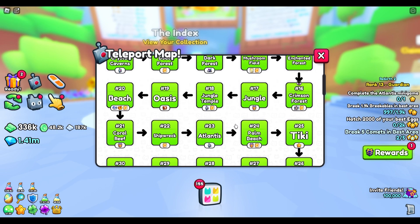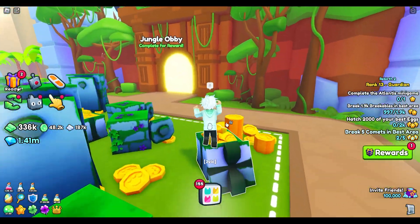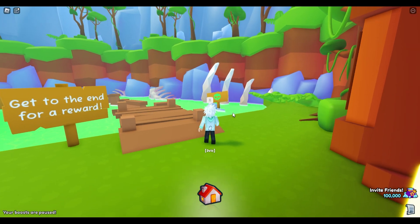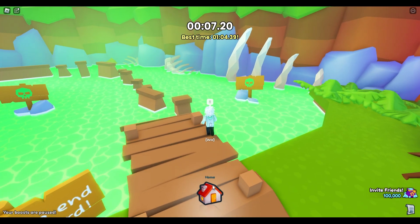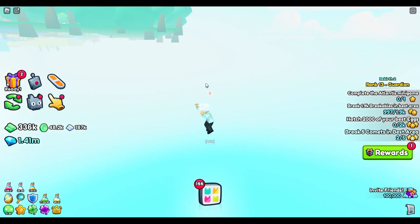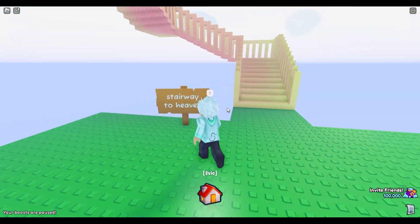I'm going to choose the jungle lobby — it works best for me. So we go to area 18 jungle temple and then we simply enter the jungle lobby. We're going to jump straight into the toxic acid and then hit the home button, and that will put us into heaven hopefully. You hear the death message, you press home, and now you'll be falling through the air where you'll find yourself a stairway to heaven. This will get you that first achievement.